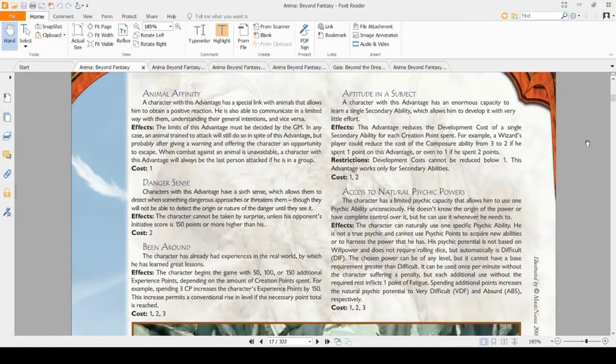Access to Natural Psychic Powers is a weird one. It lets you have one psychic ability that you can use once per minute. It lets you pick the difficulty level you unleash it at — difficult at one point, very difficult, and absurd at level three. This one's pretty good, though not great with attacking abilities. It's great for supporting ones — if you want to fly or jump really high for one round, that's the one to take. It's really flavorful and cool.